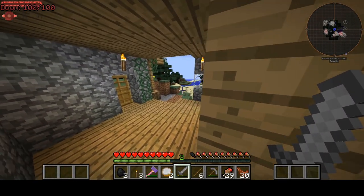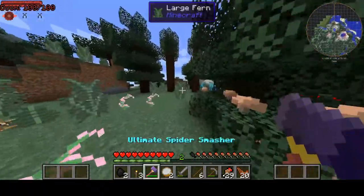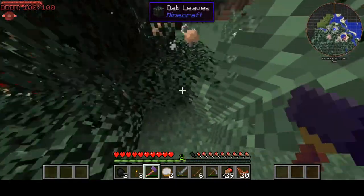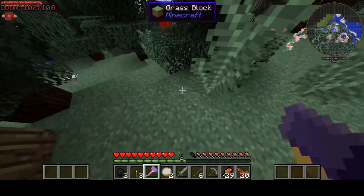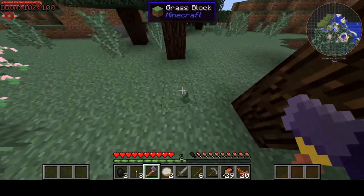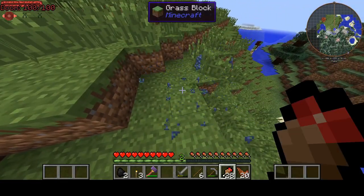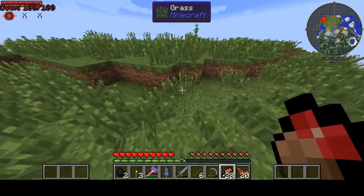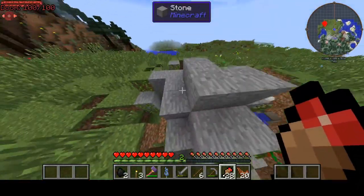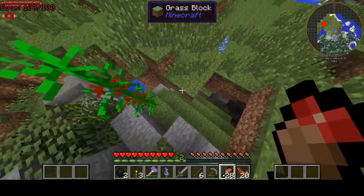Yeah, these are a bunch of crappy ruined buildings — they're like the castle. Oh look at this. Thanks for the stuff. What did he drop? Absolutely nothing — how dare he! Oh look, he dropped one titanium nugget. Well, I think today's episode is going to end here. I'd like to thank you all for watching, and if you've enjoyed this episode, please consider hitting the like button and maybe the subscribe button as well if you're new here.